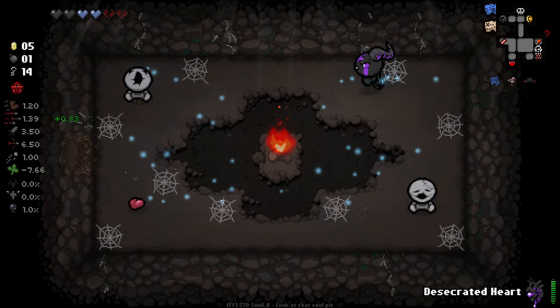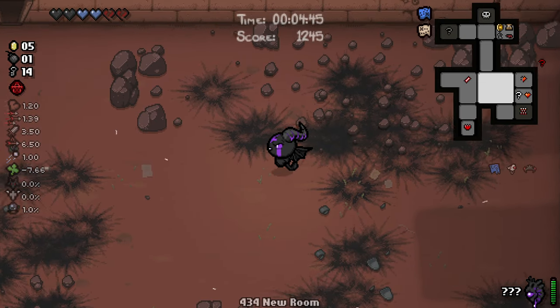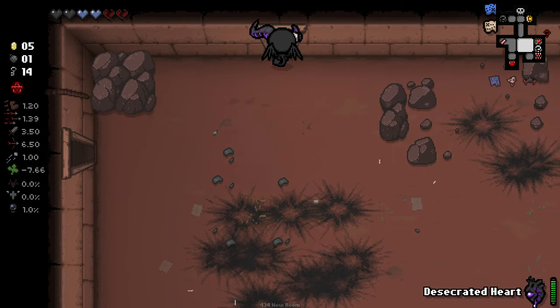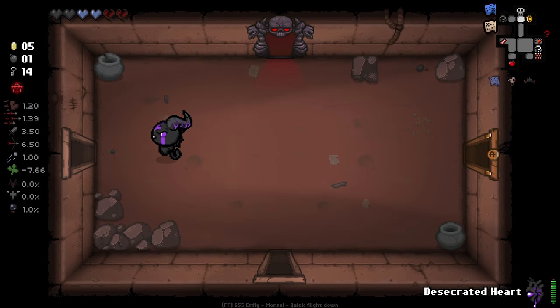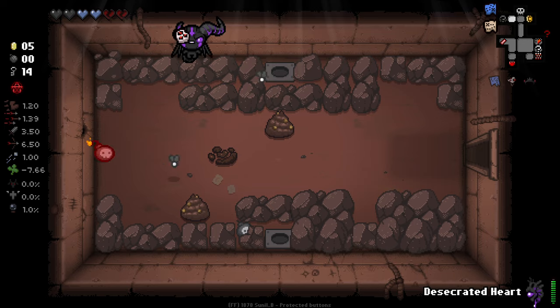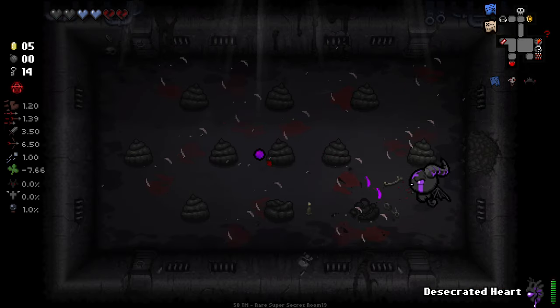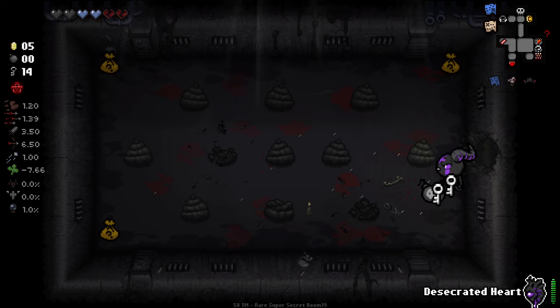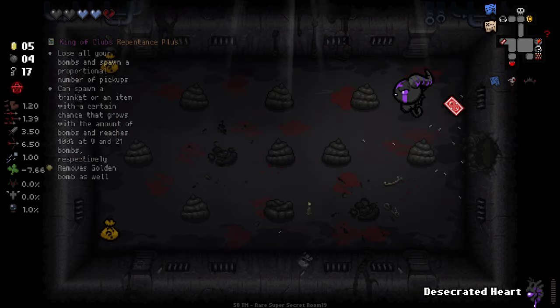This was totally worth the effort. We did get a bomb to go and use in the other room over there. We'll come back with our cracked key here. It's been a pretty long first floor, but goddamn, it's been good. I like having blue map here. This is one of my rooms — we can use our Desecrated Heart here and it removes a broken heart. Lovely.